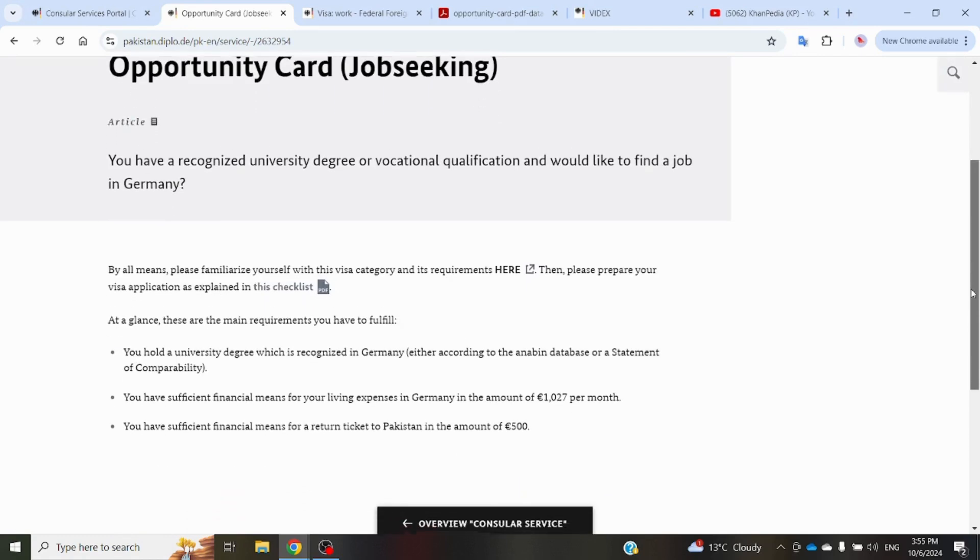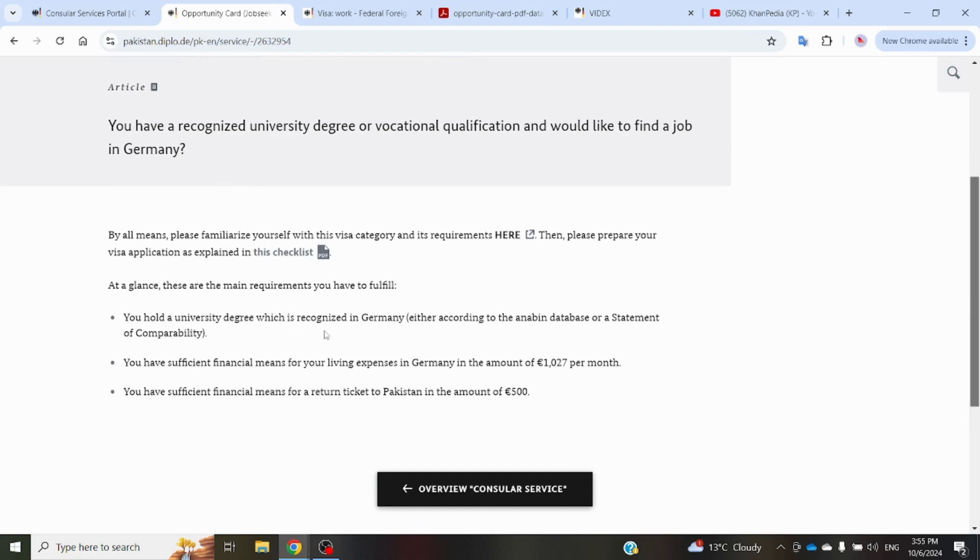This is the official website of the German Mission in Pakistan, Islamabad. They mention that you must hold a university degree recognized in Germany via the Anabin database, or have it recognized through the ZAB system. You must show sufficient financial means of 1,027 euro per month — multiply by 12 months for a one-year stay. You also have to show financial means for a return ticket to Pakistan, amounting to 500 euro in addition to your other expenses. They provide two links: one for visa application and one for the document checklist.